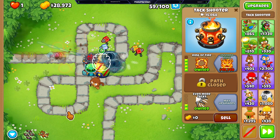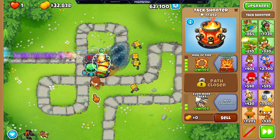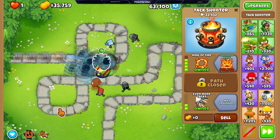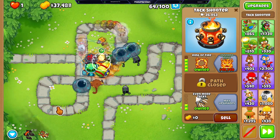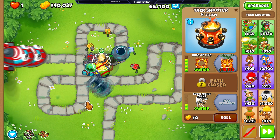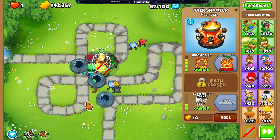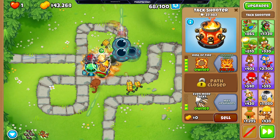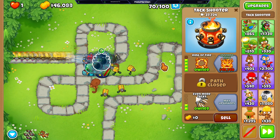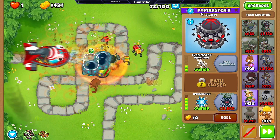As you can see here, we're saving up money through the 50s and 60s to get the inferno ring. The ring of fire can actually help take round 63 as well — the recursive cluster is really, really good against 63, that's kind of the only main issue. The primary MOAB popping power is going to be the engineer and the bottom path tack shooter. You put it up close to the pathway so the hitbox for the MOABs and BFBs as they cross over it — they get hit by more tacks and it actually does more damage.